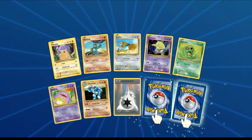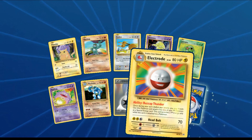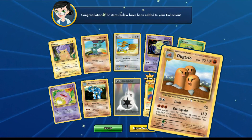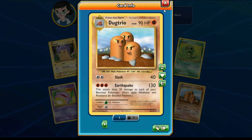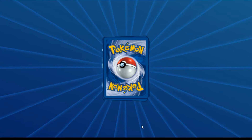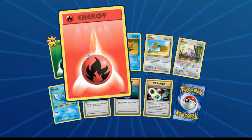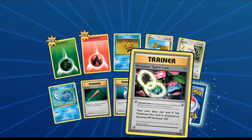A DCE — that's a nice start. Electrode reverse holo rare, which is nice, and the rare is a Dodrio regular rare. Are you kidding me? I traded my best cards for this? And there's a reverse holo energy as well.